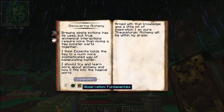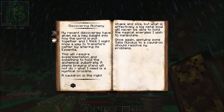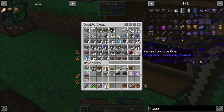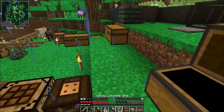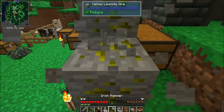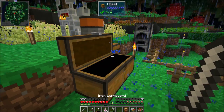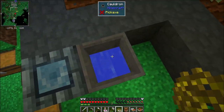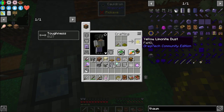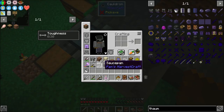We can open 'Discovering Alchemy' — we need one alchemy observation, one fundamentals observation. We've already got that, so we'll complete that. They want us to make a crucible, which needs another cauldron. I'm going to take some yellow limonite, break it down and clean it, since we don't really need the melter anymore. Actually I can't vein mine that. We got more than enough — 51 crushed limonite. I need to clean this first; I got centrifuged yellow limonite which makes yellow limonite dust.